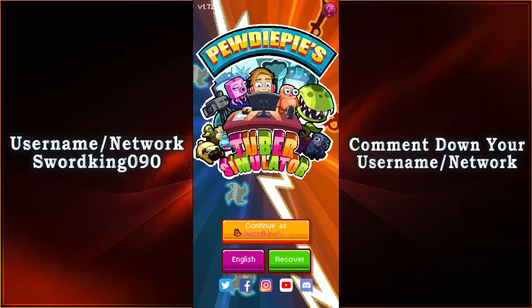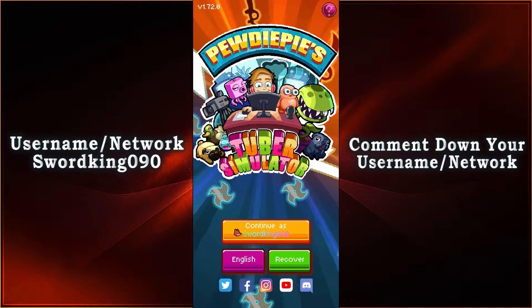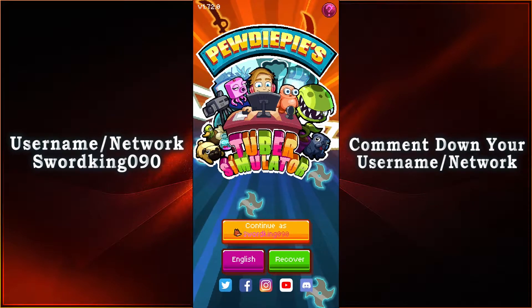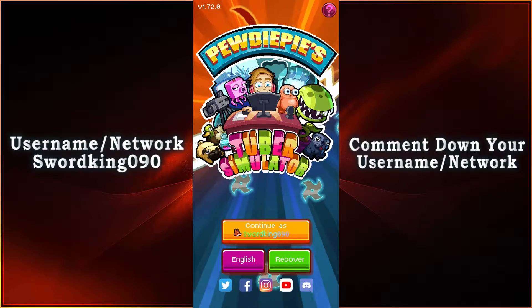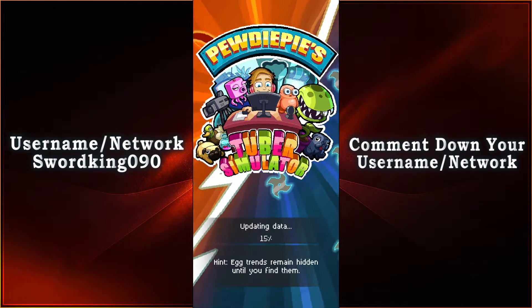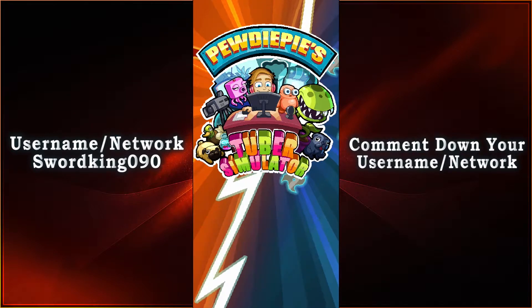What is up everyone, this is SwordKings090 and it is the return of the Pirates vs Ninja event for 2021 for PewDiePie's Tube Simulator. All you gotta do is update your game to version 1.72.0 through Google Play or the App Store. Without further ado, let's go ahead and start up the game and participate in one of the best events to ever come across PewDiePie's Tube Simulator.